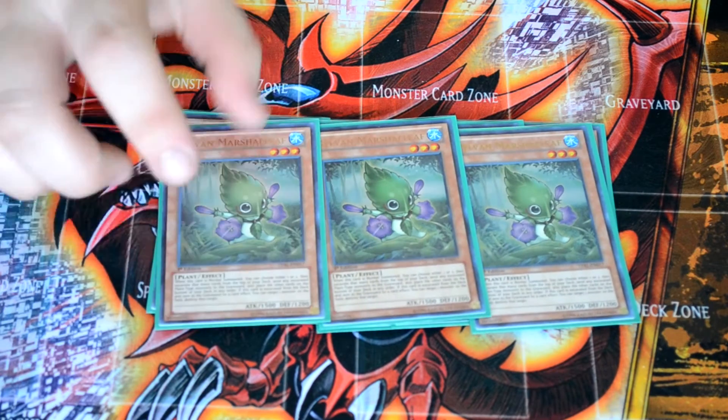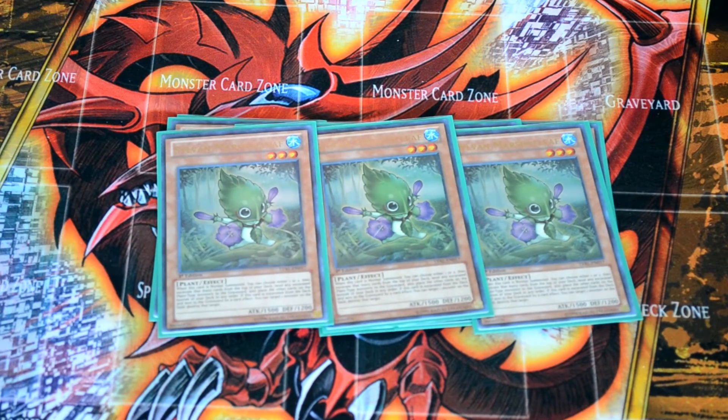Three copies of Sylvan Marsha Leaf. When he's summoned, you choose one or two and excavate that many cards from the top of your deck — if they're plants, same as Hermitry and all that. And then when he's excavated, you can pick one monster on the field and pop it, so it's good for monster removal. Easy summon to excavate one or two cards depending on how far you've set up.